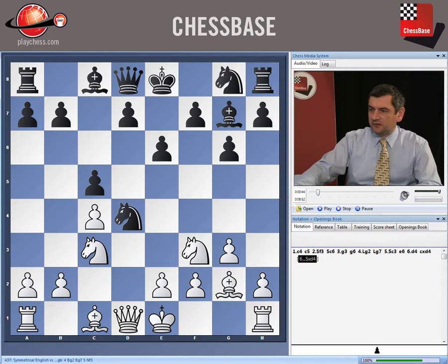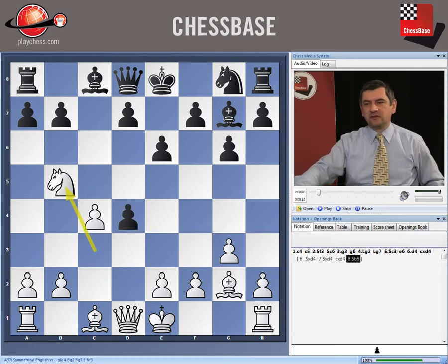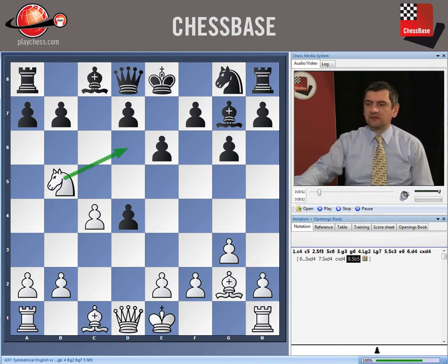If Nxd4, of course they take Nxd4, cxd4, and Nb5 — that's their main idea of this line: to threaten the check on d6 and also to attack the pawn on d4, a double attack. On Nb5 here, we play Qb6.